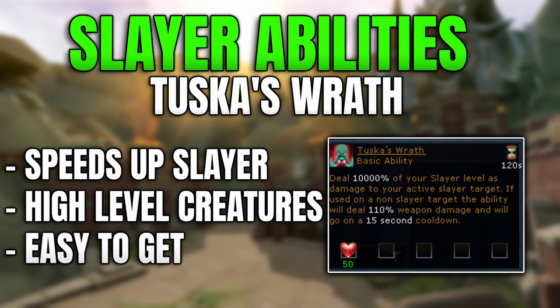That means you're instantaneously decreasing your Slayer count. Over the period that this is available — with a 120 second cooldown and each task lasting about 14 minutes — you'll be able to take out seven different targets really quickly. It's super easy to get and a really good addition.